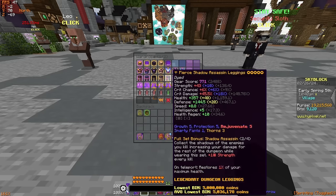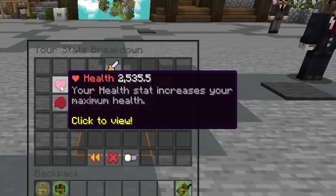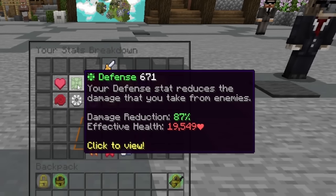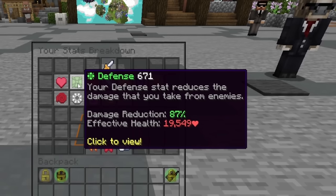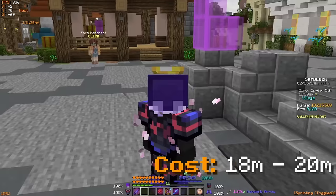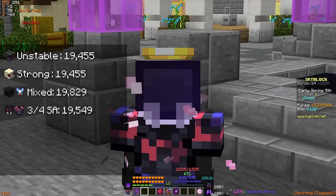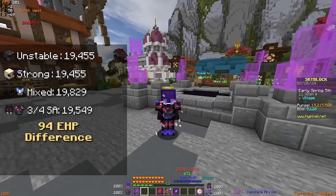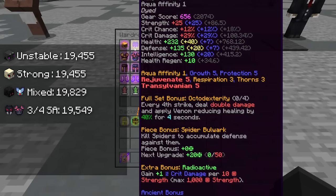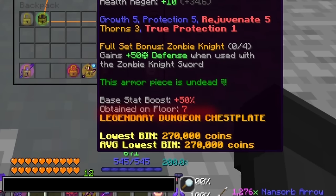Moving on to the three-quarters Shadow Assassin and Tarantula Helmet combo: checking the EHP values, we get 2535.5 health but only 671 defense, bringing our EHP down to 19,549. This is really interesting because this armor set can cost anywhere between 18 to 20 million coins with pretty hefty requirements, but it really isn't that much better than Strong or Unstable, with less than a 100 EHP difference. In fact, the Mixed Shadow Assassin set actually provides slightly more EHP, but this is due to the perfect quality Floor 7 Zombie Knight chestplate I'm using.